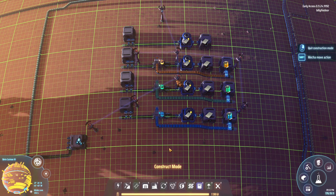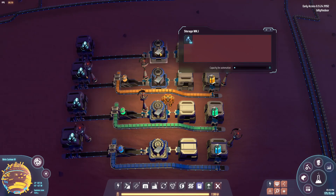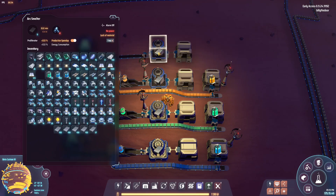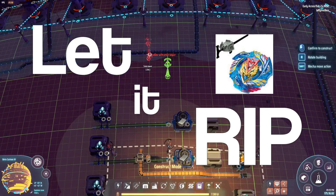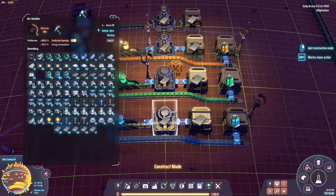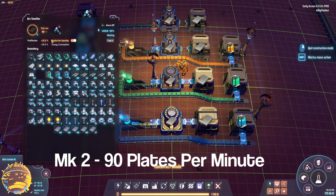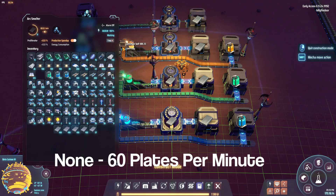Now let's look at the speed setting. I've cleared the boxes and added 100 ore to each. I've switched all the machines to speed up mode. What we notice is that the machines are running at 120 per minute, 90 per minute, 75 per minute, and 60 per minute for none, mark three, mark two, and mark one respectively.